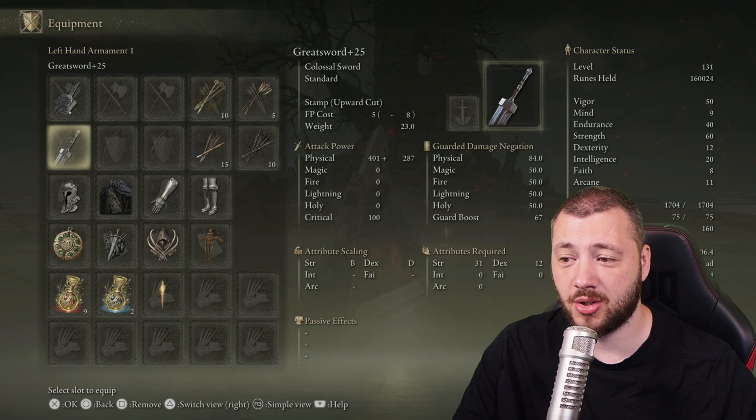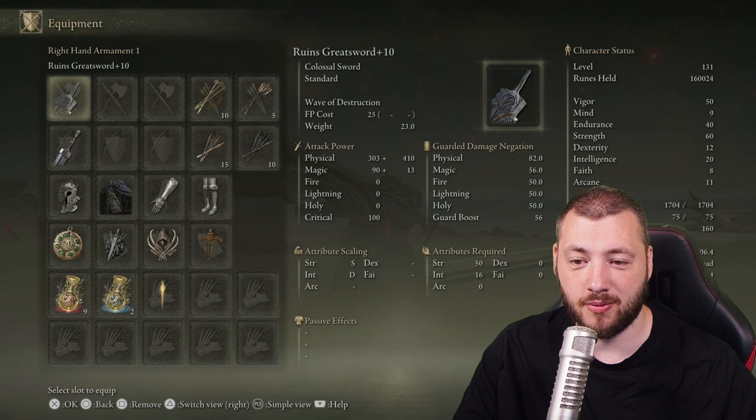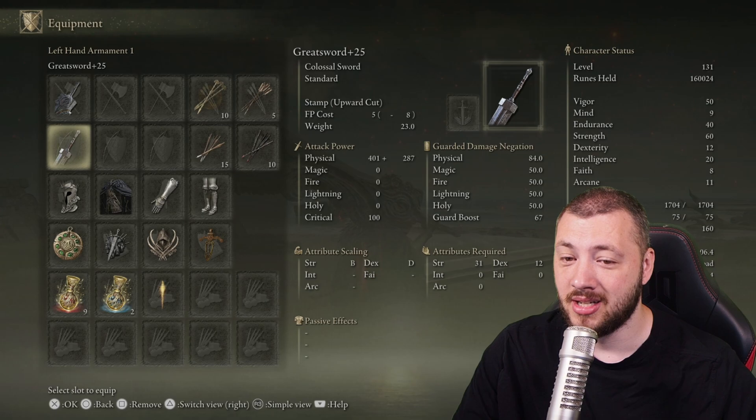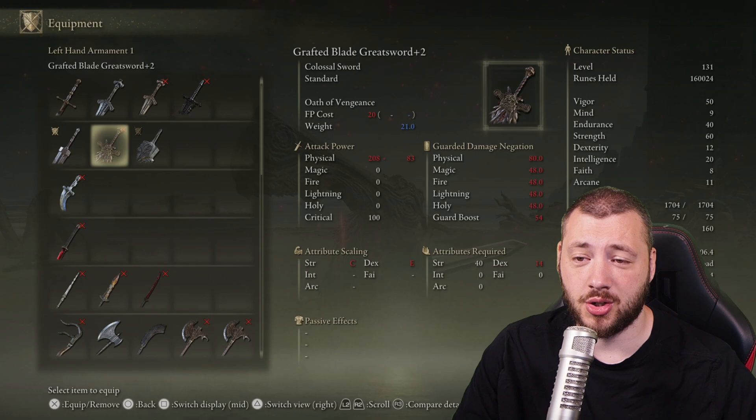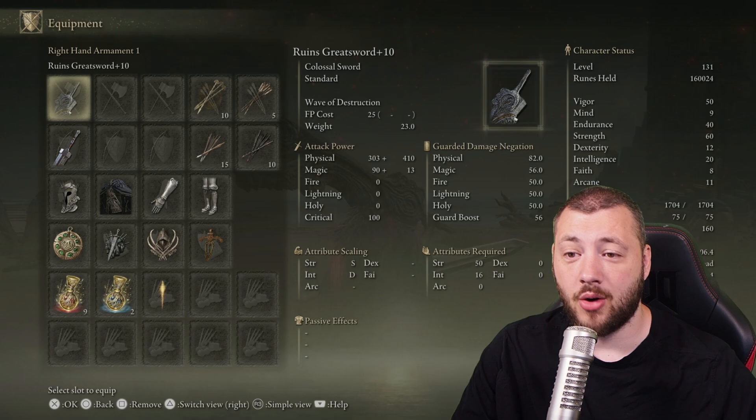Do not fret — for most of the time you're going to start using the greatsword alone, which has a very good base stat. You see 401 physical versus 303, and this one also has magical on top of it and S-tier scaling in the end, so it's very strong as just a base. The only problem with the greatsword is it only upgrades with mining stones. But as an offhand sword you could also use the grafted blade greatsword.